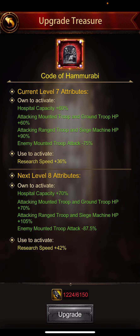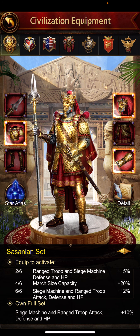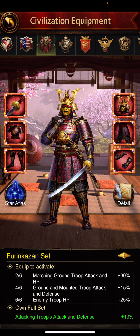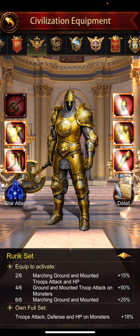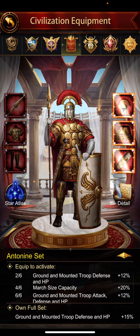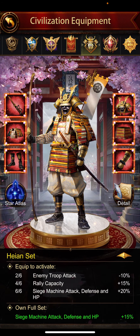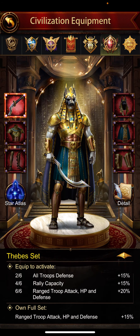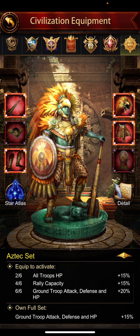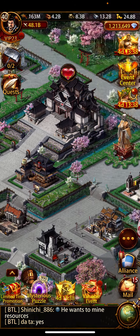Sift Treasures are at level 7, about 15% of the way to level 8. For Civilization Equipment, he has the more important Saskian gears: full Planet, full Freedom, full Fury, full Hands, full Choreo. Only the Ruric Axe is missing. Full Abbas, full Bourbon, almost full Augustus. Antoine is missing, and TBC is missing, but the more important gears in Aztec are pretty good.